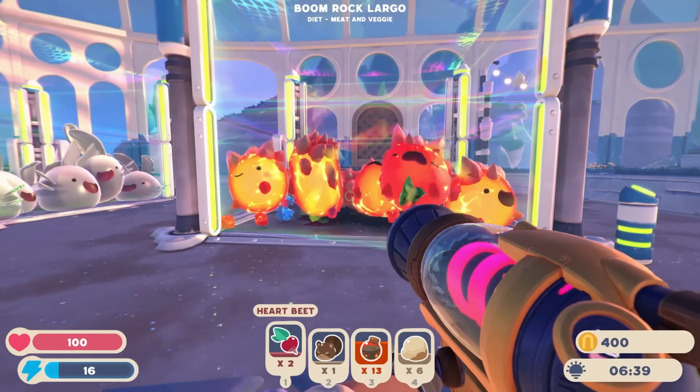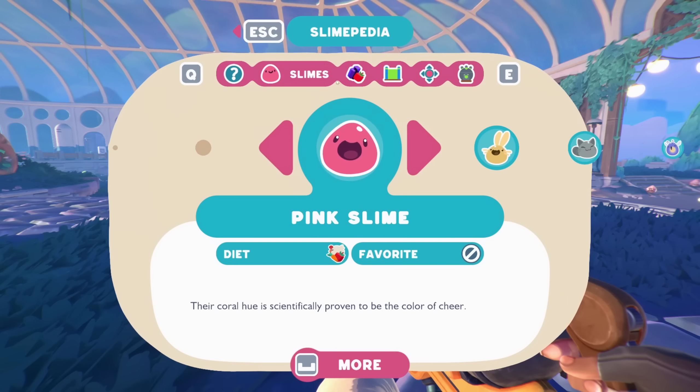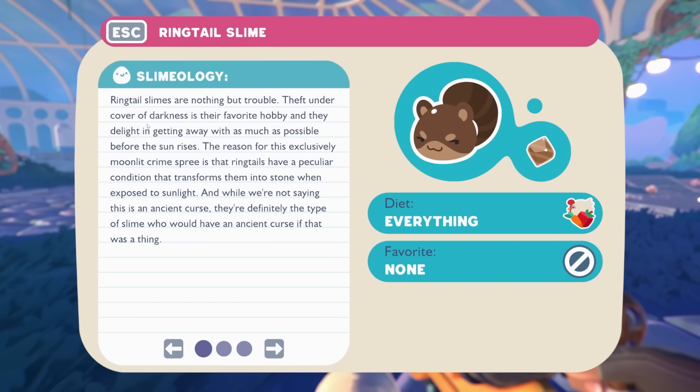Let's start with feeding you guys and then let's read about this ringtail, because we found the ringtail but it was like calcified. Where there's a crime, there's a ringtail. They don't have a favorite food so they'll eat anything, meaning we'll have to mix them with something else that has a favorite if we want to maximize our plorts. Ringtail slimes are nothing but trouble — theft under cover of darkness is their favorite hobby.